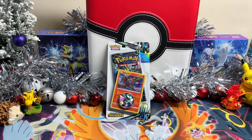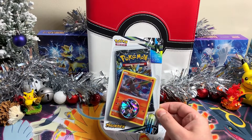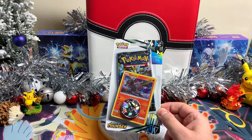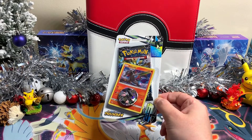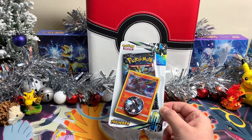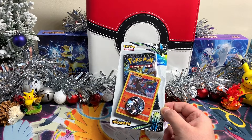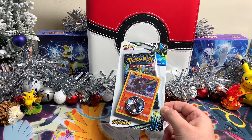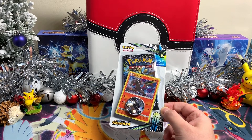Today we're using one pack from Lost Thunder. I'm going with the blister so everyone can be sure this is an unweighted pack. Everything else in there, like the promo holo Salandit or the coin, are not important. Let's find out everything we can pull from this pack, and at the end of this video I'm going to tell you about the score system. Check the description for everyone participating in this pack battle.